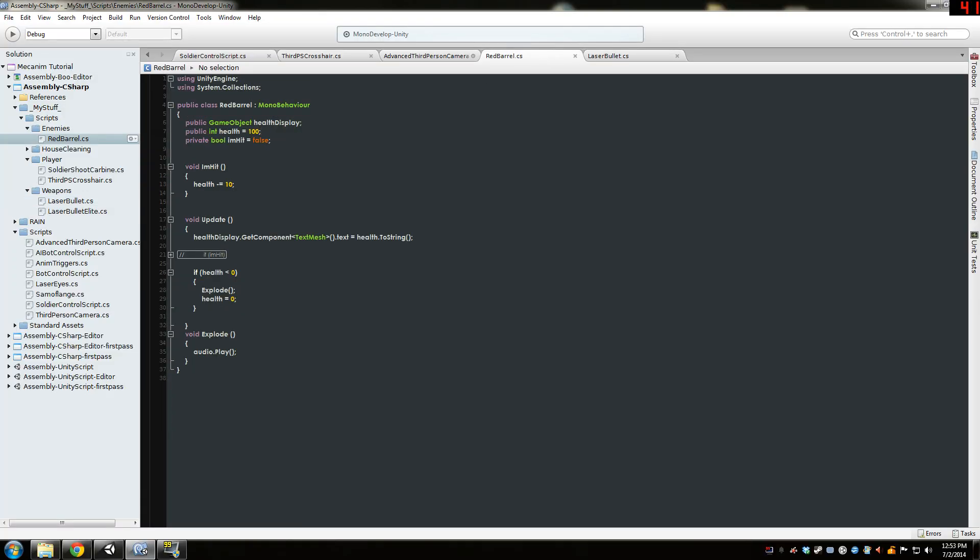When health goes to zero it explodes, sort of — just for testing purposes. Here is the red barrel script. Once again, SendMessage's I'm Hit call depletes the health by 10. This part here is just a reference to the health to visually update it on screen.